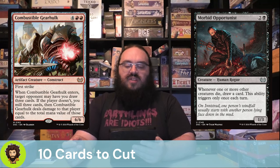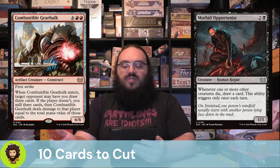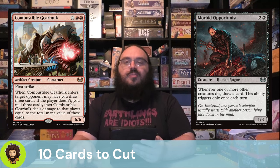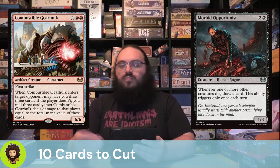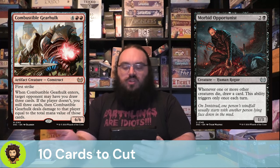Combustible Gearhulk is going to follow that up — a 6/6 for six with first strike. When it enters, an opponent could let us draw three cards; if they don't, we mill three and deal damage equal to the value of those cards to an opponent. Card draw — great. Damage — great. But it's not happening on our opponent's turn, which is what we want. So I'm pretty happy to cut Combustible Gearhulk. It's a timing situation, so they're gone.